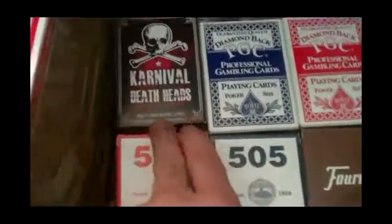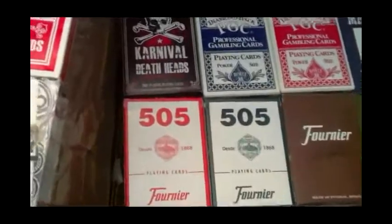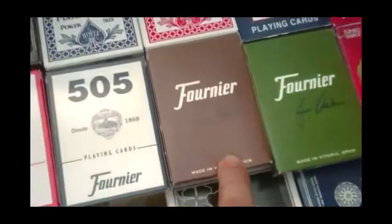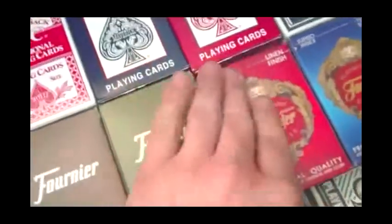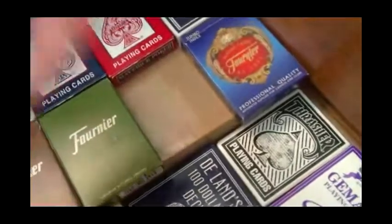Then we go on to the Fourniers. Carnival Deadheads from Fournier — part of the Carnival series from Big Blind Media, but I just put it here because it's Fournier. Then we got Fournier 505s in red and blue. The Vintage Type 1s in 605s in brown and green. And then we got these other Fourniers — Deluxe — a different Fournier in red and blue.